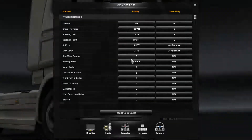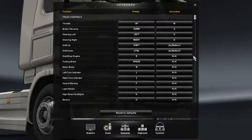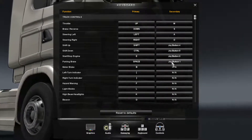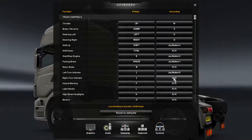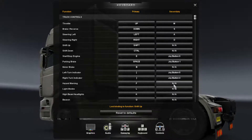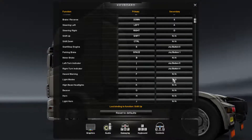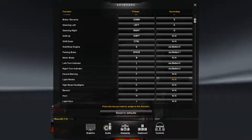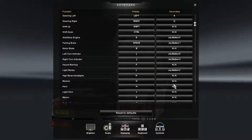Here are all the controls. Steering is sorted; engine start is on the left. Parking brake is set. Left turn indicator I'll use the left paddle; right indicator will be the right paddle. For hazard warning I'll set that up later. For lights mode I'll use the third red button on the gear shifter. High beam headlights I can do that in-game.